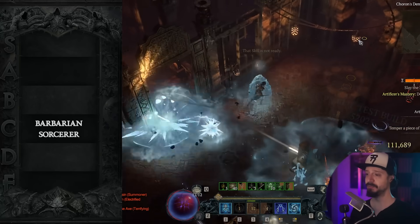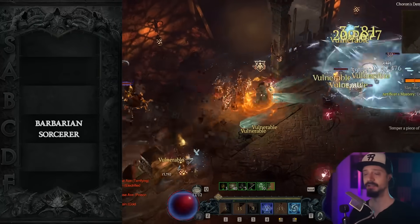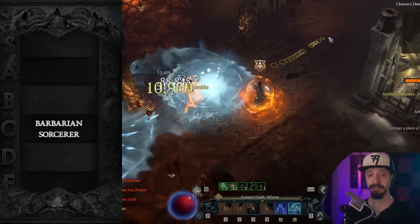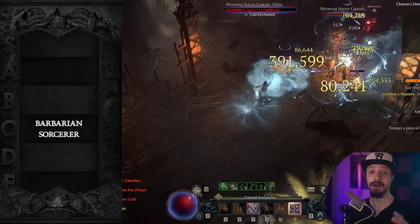Fireball is another good speed farm option, but its damage just does not hold up for the pit or bossing — it really struggles against single target. Chain Lightning is another great speed farm option. It's a little harder to play as a build, and it's really not good against bosses or in the pit,